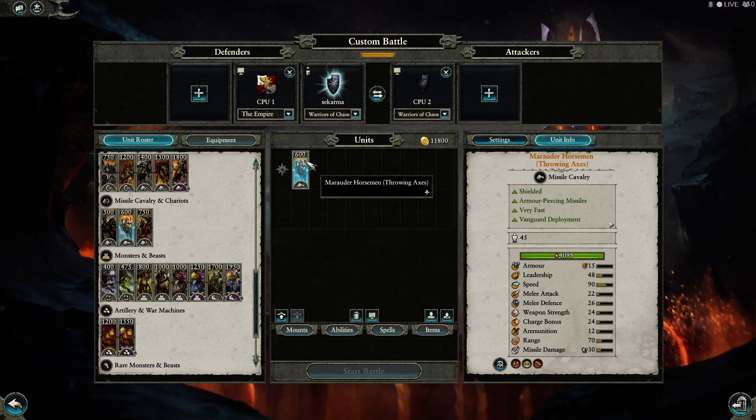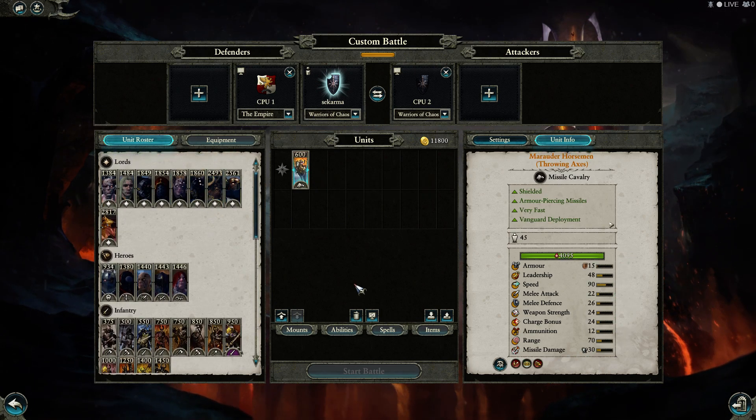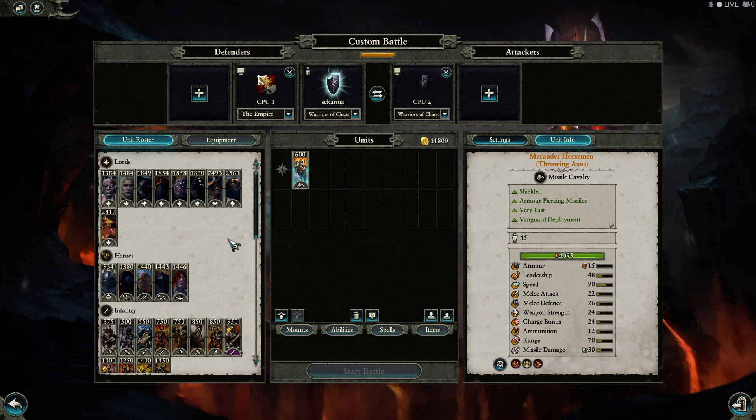They probably need a bit of a cost increase, maybe by 50 or so I would say. Chaos overall needs a bit of a cost increase — Star Thrill needs to be far more expensive. We'll talk about that during the faction review.